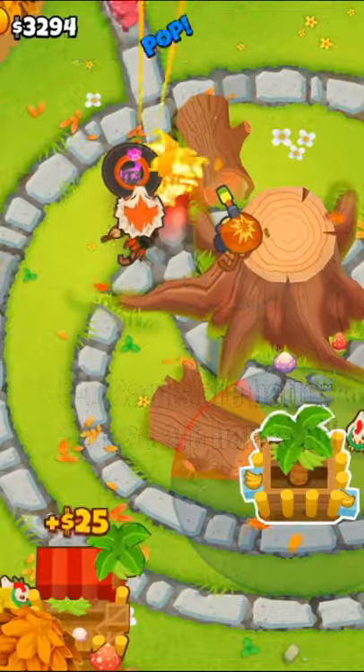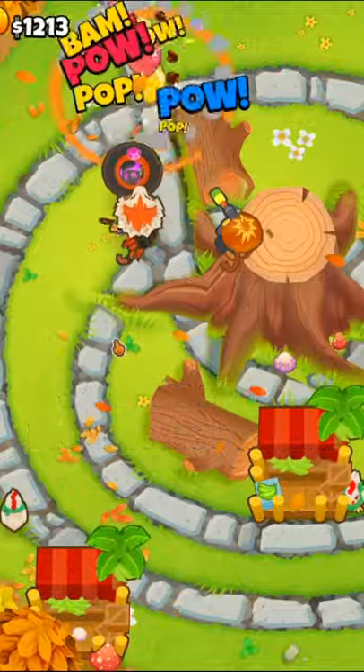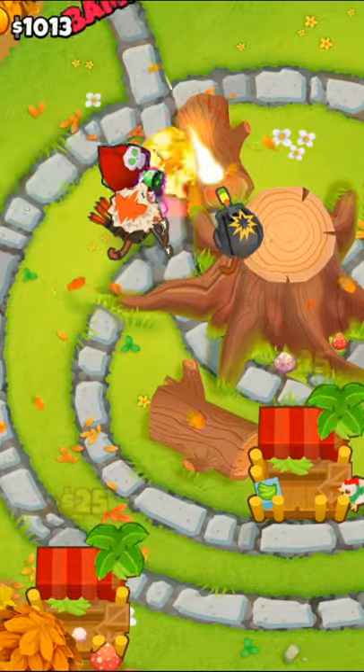Then we'll place down two 0-2-3 Banana Farms for cash generation. You can use abilities whenever you want, but I got by just fine without them. We will then get the Sniper and then the Wizard to 0-2-4s.